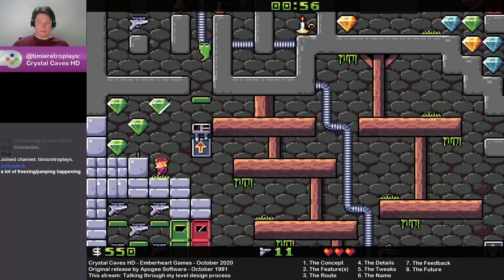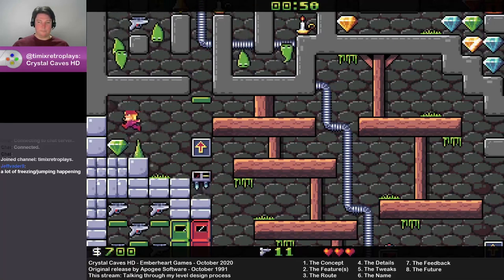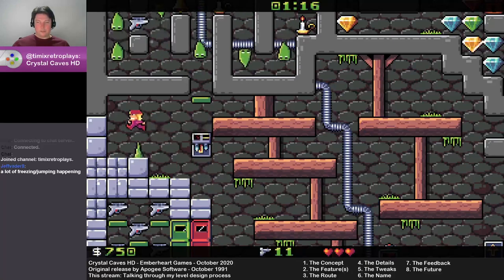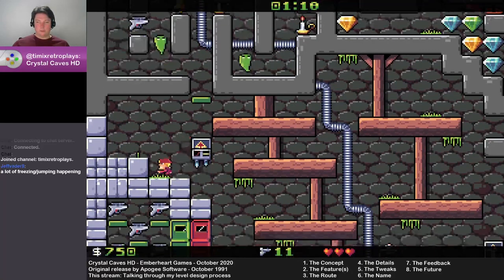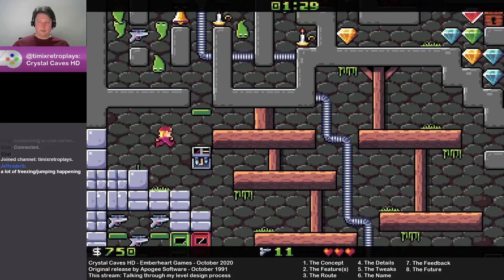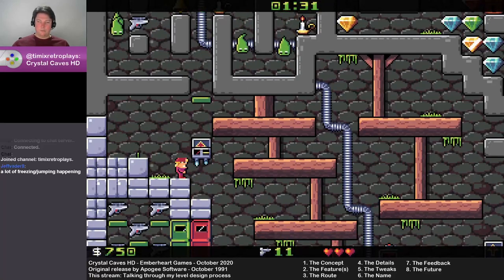I do feel quite proud that they did get tripped up by this little spike here — they landed on it and lost a bit of health. Disguising the green spike in amongst some grass is a really awful trick, but it works sometimes and it's something people can learn to avoid. The overall philosophy I have with building levels for this game — there's a really good way of describing the process of learning chess.